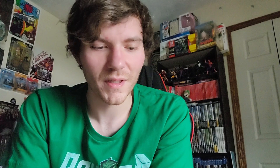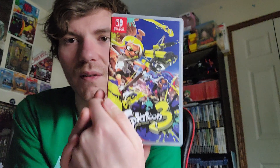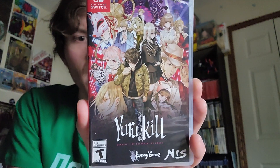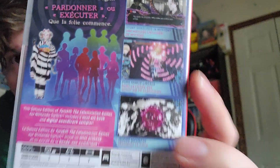Splatoon 3 was a Christmas gift — I'd been really wanting to play it but just hadn't gotten around to picking it up. Another one that went on clearance is also an NIS game: Yurukill. It's like a visual novel murder mystery, but it also has shoot-'em-up elements, which is interesting — it even says 'pure shmup lineage' on the box. All these NIS releases still come with booklets, art cards, and digital soundtracks, which is pretty neat.